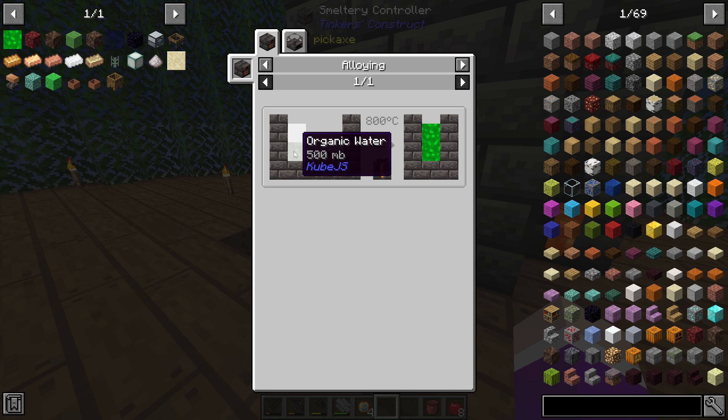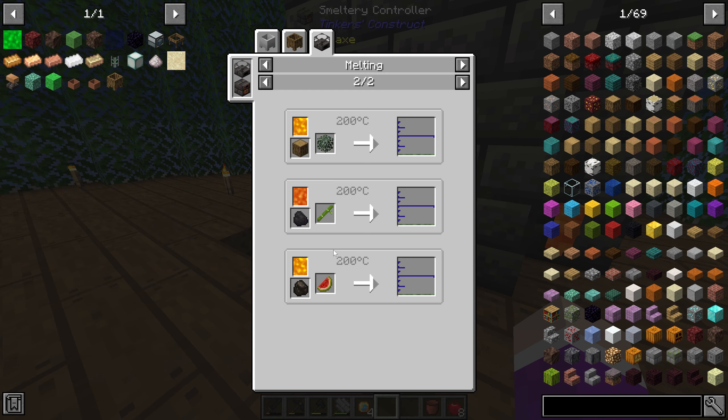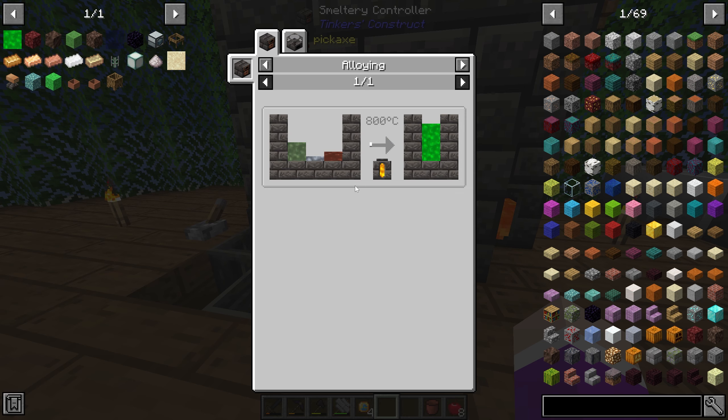First, I want to set up some overworld matter to be created. If we look at the liquid in here, it says it is 500 millibuckets of organic water. Organic water can be anything melted down in a crucible or by smelting leaves or any kind of organic material. If we put a leaf in, it makes 20 millibuckets. So 10 leaves should give 200. If we need 500, then 25 leaves equals one full amount of organic water — 25 leaves equal enough organic water to make overworld matter.